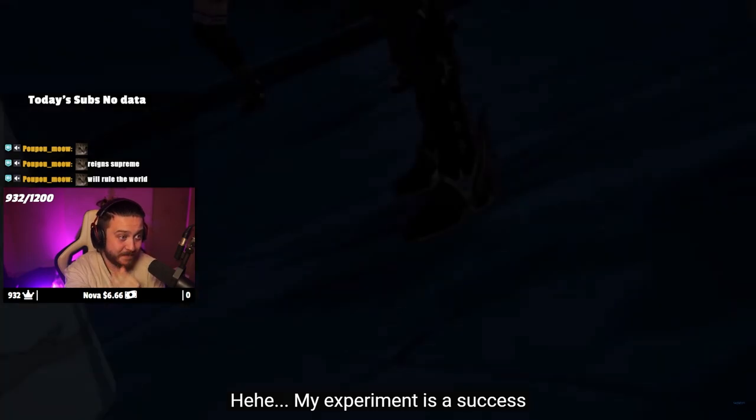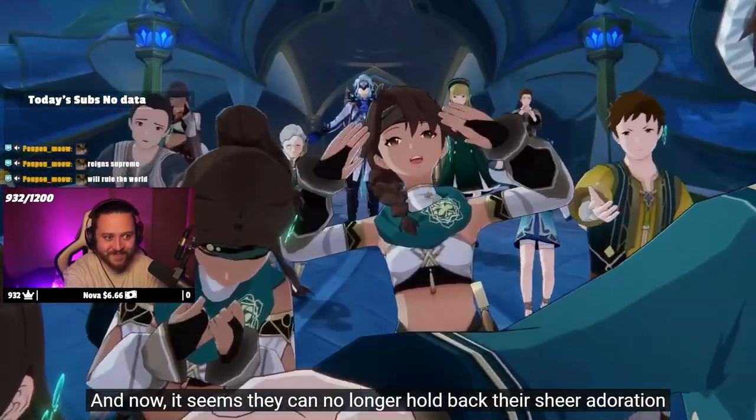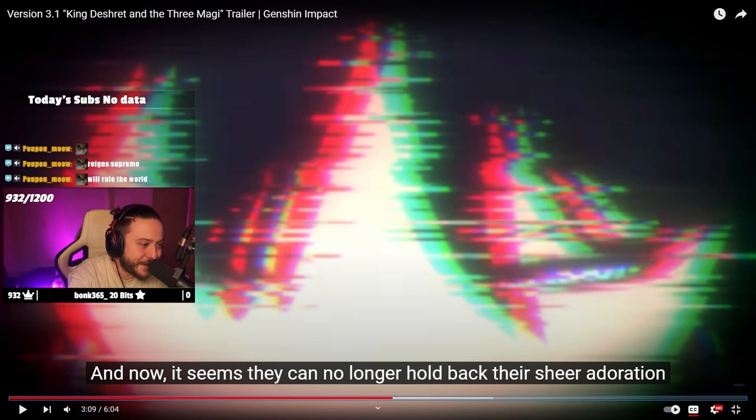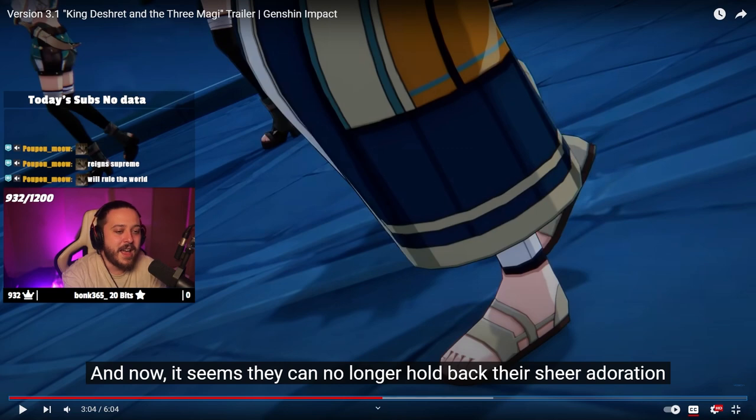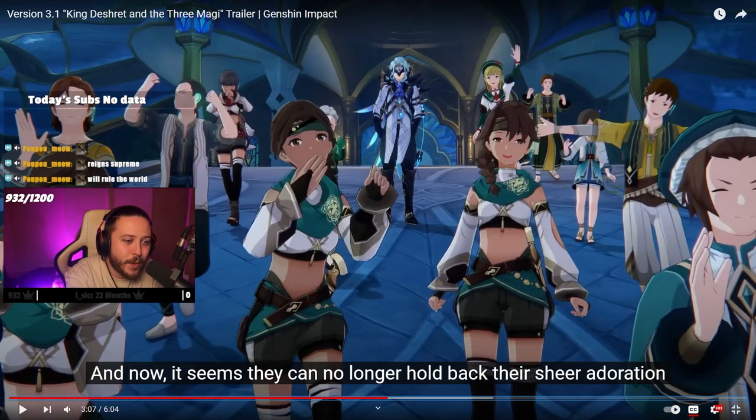'My experiment is a success and now it seems they can no longer hold back their sheer adoration.' I can't believe he's finally got an in-game model and we get to meet him and hear him and see him in the flesh. Dottore, the doctor, the Fatui Harbinger, is in the game and his model looks absolutely incredible. The little wing motif on the back looks like a cape, his hair is cool, his outfit is cool, his presence is wonderful. This is what makes me think Genshin's story is going to get incredibly dark and very soon.